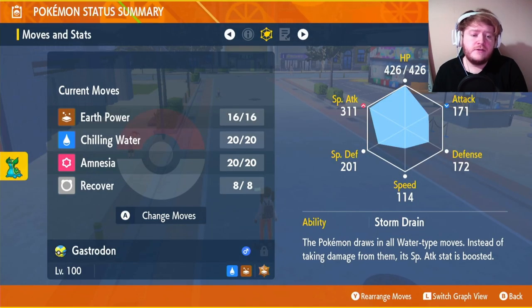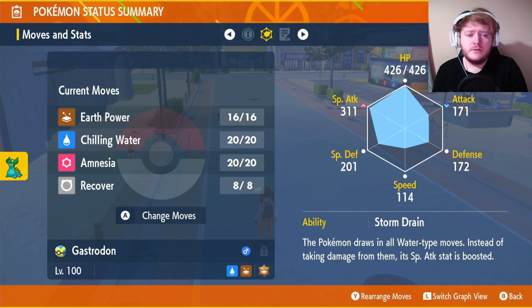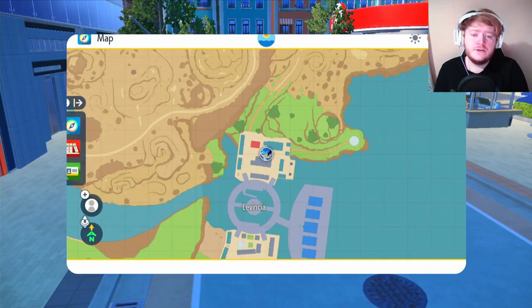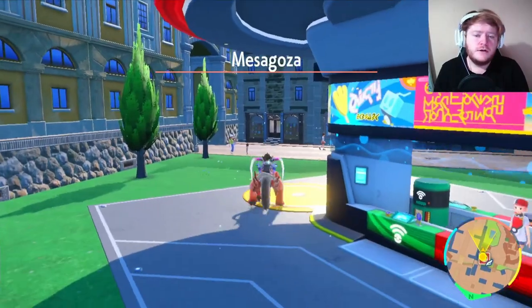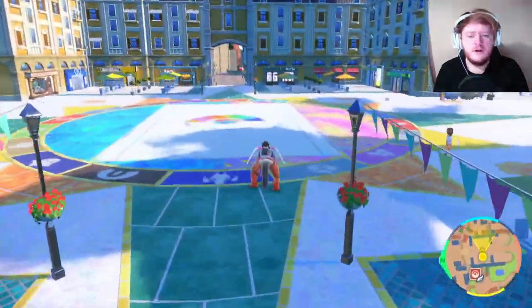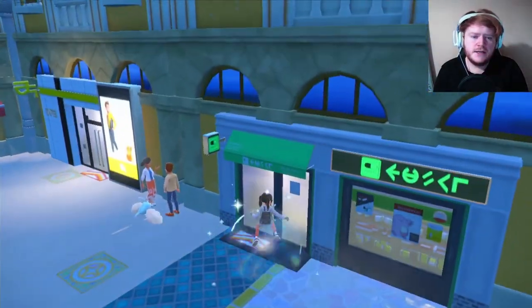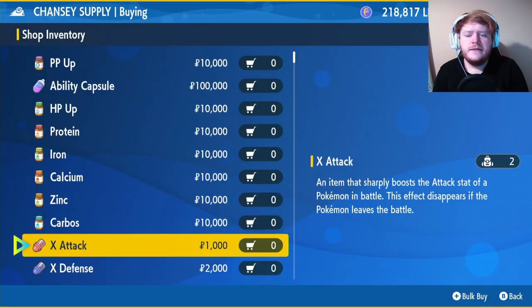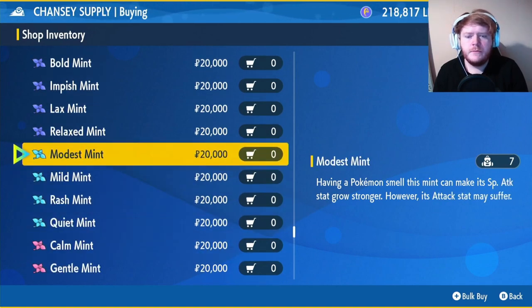Our ability should be Storm Drain if you caught the right Shellos. Our EVs are going into special attack and HP. Our nature is going to be Modest, which is up in special attack, down in attack. To change your nature, go over to Mesagoza West. Once you're here, go through this archway, keep going forward, turn slightly right, and you'll see a black and green shop — go inside, it's the Chansey Shop. In this shop they sell every single mint for $20,000. You just want to buy the Modest one, which is light blue.